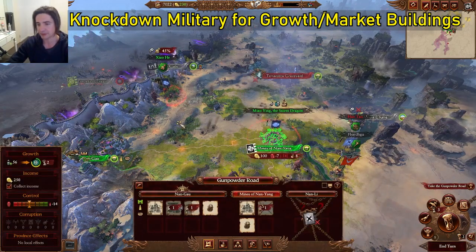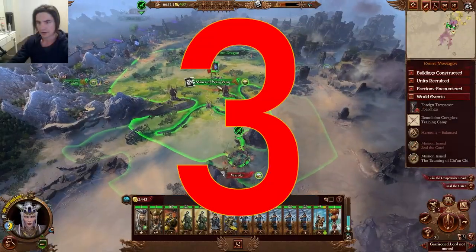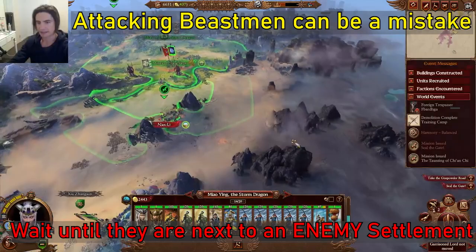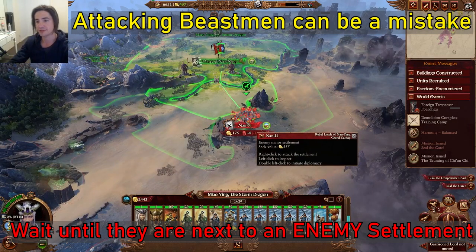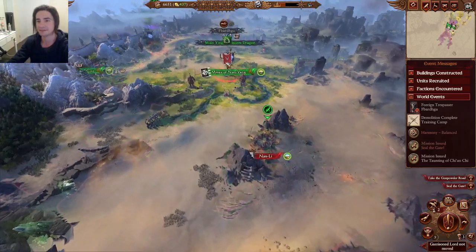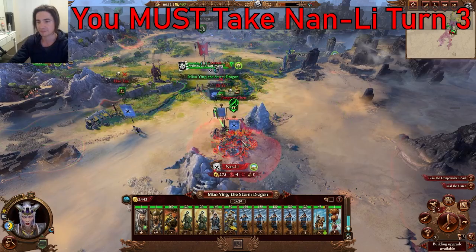We've managed to obtain another military building — we'll knock that down. It's good to kill the beastman herd where it's convenient, but if you attack them now we'll lose the movement to reach this settlement in the same turn. This is such a blessing to be able to reach a settlement in the same turn — we can always come back up and we will be. So they'll be there for us later.